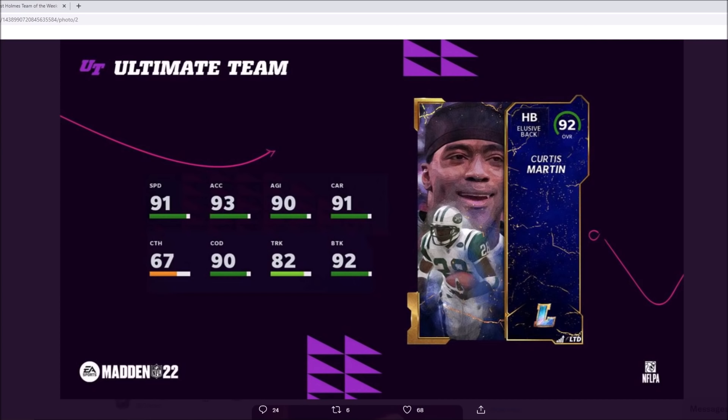Curtis Martin is pretty similar to Priest Holmes. He's just slightly better in trucking, brake tackle, and carrying. But Priest Holmes actually has better catching. Maybe the juke move and spin move are really good on Curtis Martin — I kind of expect to see that — so that could separate him. Maybe he gets a little bit better animations there. We'll take a look at that.